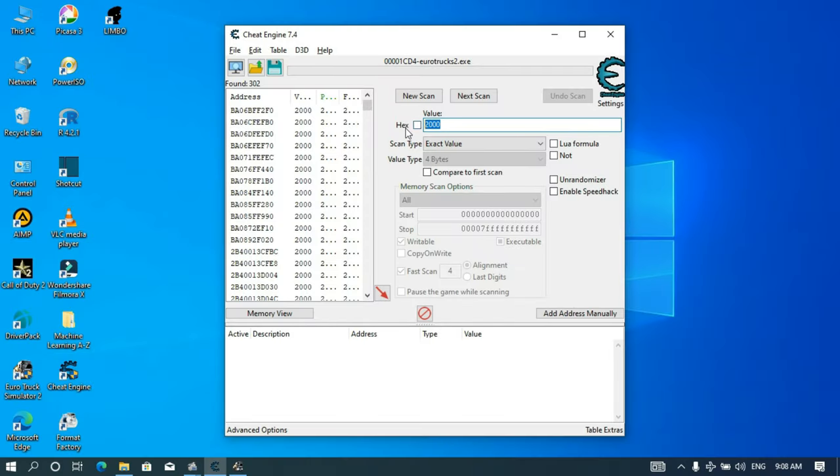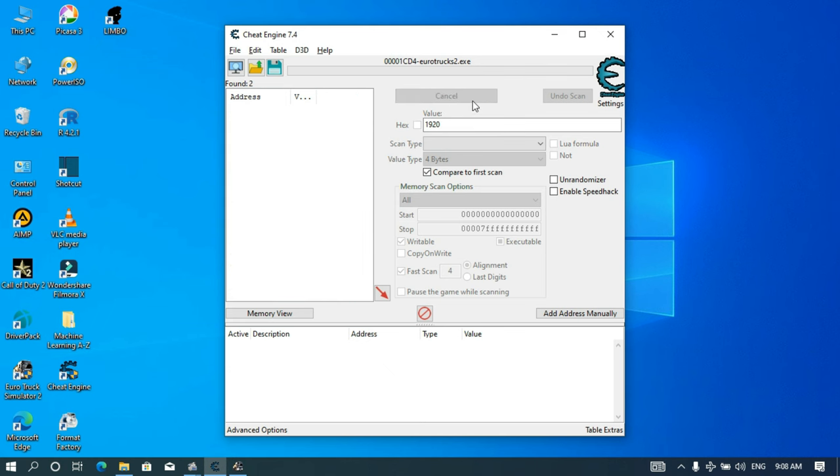Now we go back to Cheat Engine. Here we are in Cheat Engine. We have 1,920 euros in our game account, and since this is the 7.4 version of Cheat Engine, I have to ensure that I check this box. Then I'm going to perform the next scan. After the second scan is done, now I have only 2 addresses. They are going to be very easy for me to edit.